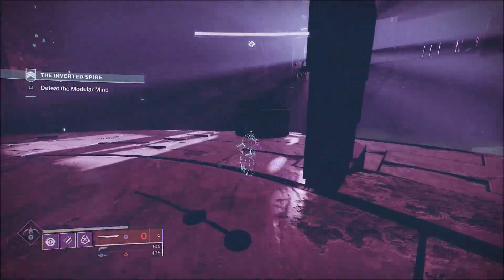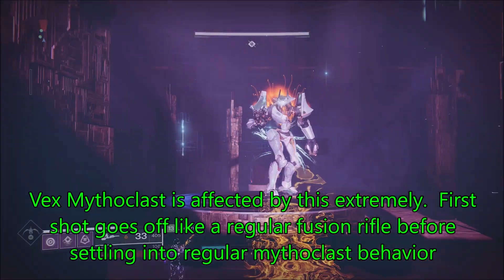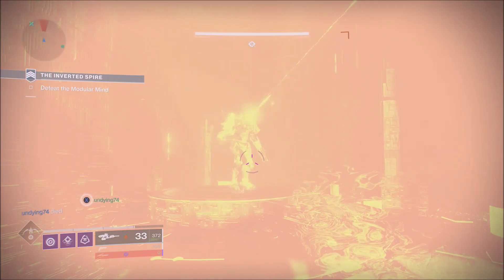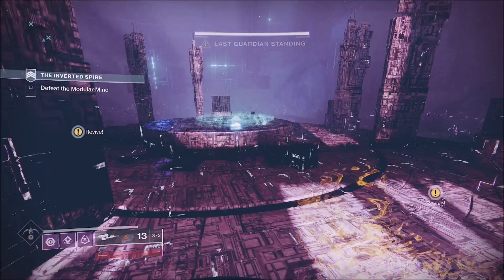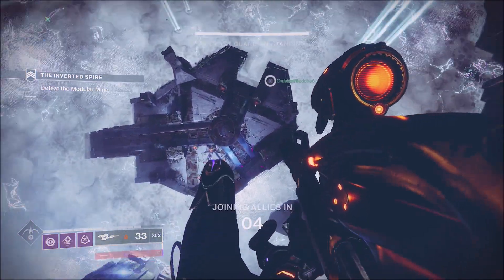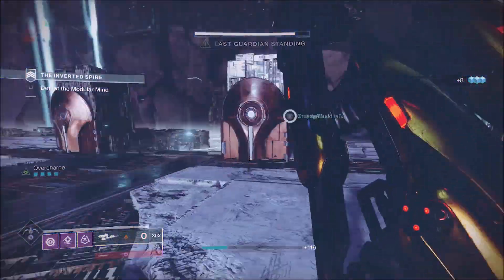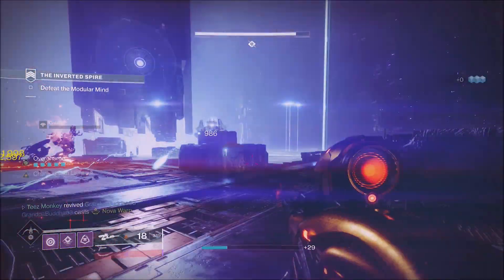With most guns it doesn't really affect anything, but with the Vex, when you're in this invisible glitch, the first time you pull the trigger it fires off like a weird fusion rifle and gets the stability all out of whack — the gun shakes all over the place until it settles into its regular stability setting. If you watch, as soon as I pull the trigger on the first shot the gun kind of went invisible and shook around, versus when the Vex is shooting normally it does not bounce like that.